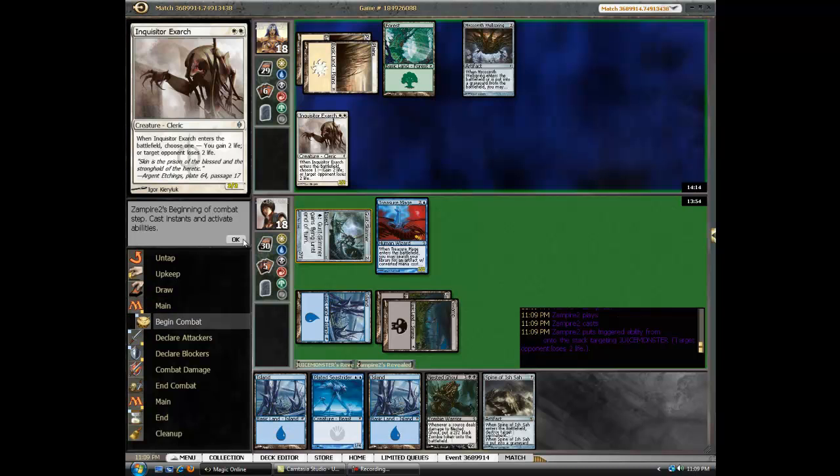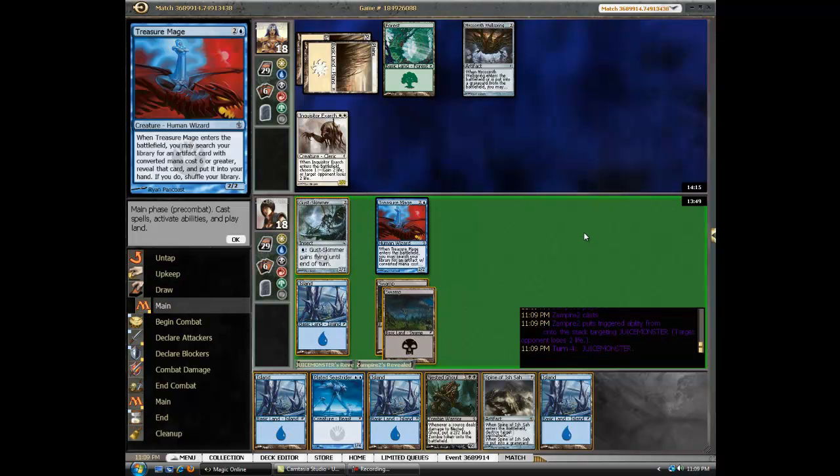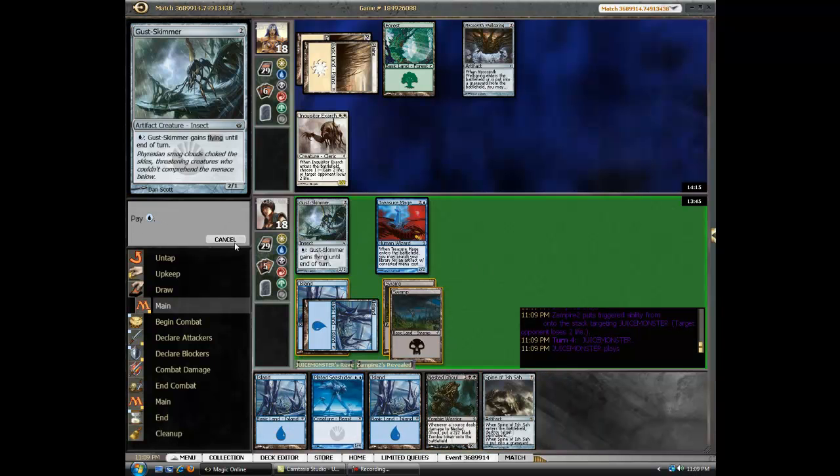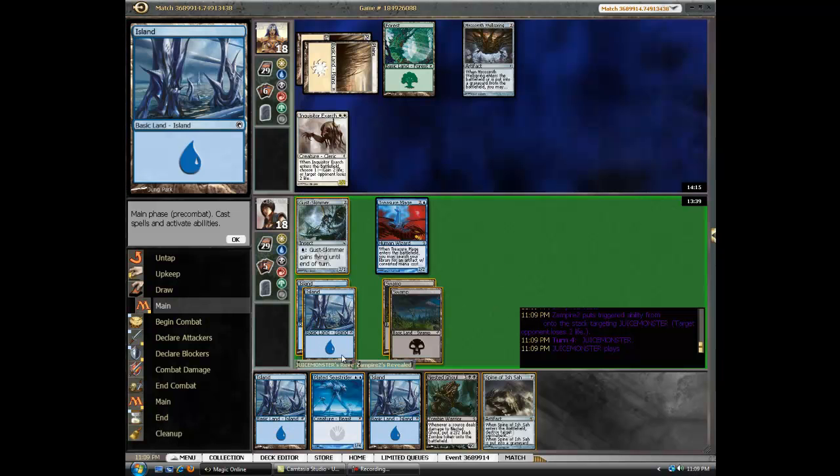This could be a white-red card, but it would do two damage, not lose two life. We keep drawing land — this is a five land, this is a seven land. I don't want to play this; I'd rather get in with the Skimmer, because who cares about this.